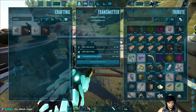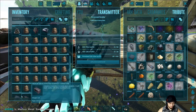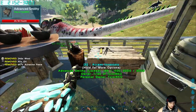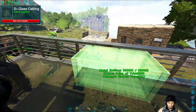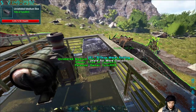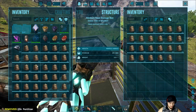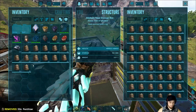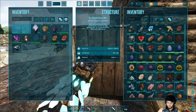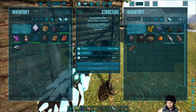We got just enough polymer. Found the resource storage and put it somewhere over here — looks good. We put all the fertilizer in there and quick-transferred everything. We need some refrigerators but don't quite have everything for those yet, so we'll just take this preserving bin. There's a refrigerated version I want to make eventually.